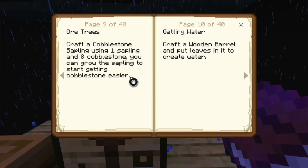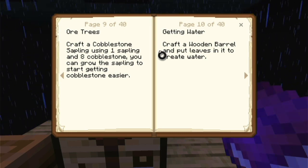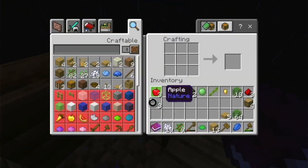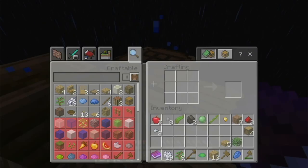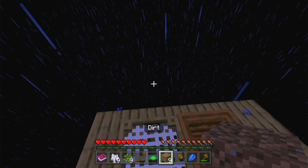Craft one sapling with cobblestone. Okay, so I can craft cobblestone trees? What? I think I need dirt, and then I think I need to sieve the dirt to get some cobblestone.